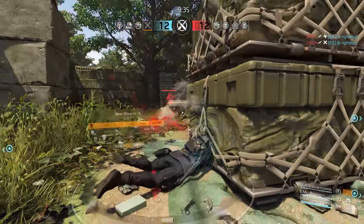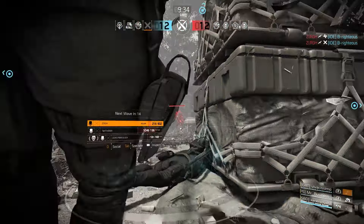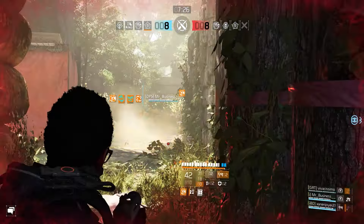But sometimes tougher teams require adjustments. Against one sweaty group, I swapped out my Seeker Mine for the Firestarter chem launcher — that mine just wasn't doing it. And it made all the difference in the world. This match was intense, but showcased how versatile the build can be even in competitive settings. It was also the game where I snagged first place again.